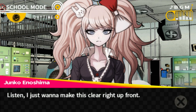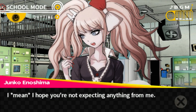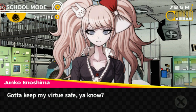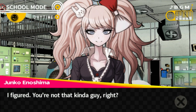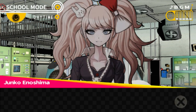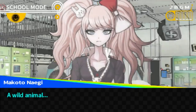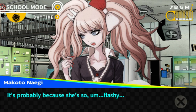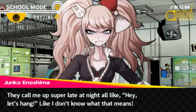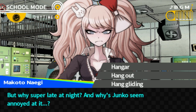'I just want to make this clear right up front — don't get the wrong idea about any of this. I hope you're not expecting anything from me. Gotta keep my virtue safe.' 'I'm not expecting anything like that.' 'I figured. You're not that kind of guy. Looking at you, I get a total Omega male vibe. But they say even the tamest guy can turn into a wild animal.' They call me up super late at night like 'hey, let's hang out' — I don't know what that means. Why super late at night? And why does Junko seem annoyed at it?